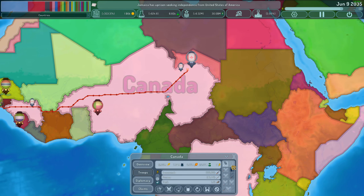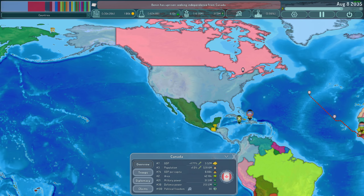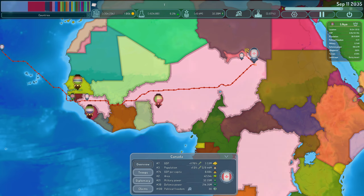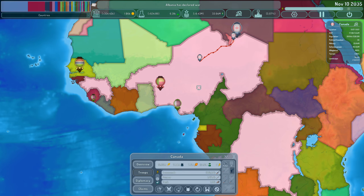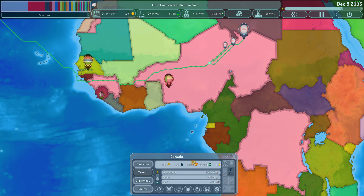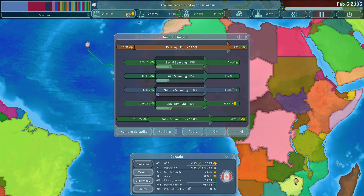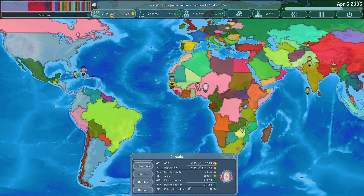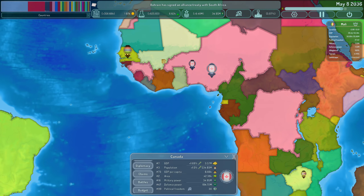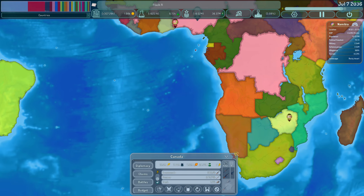Alright. Put everything on Nigeria. We're up at 666. Because of the extra area — that's actually good terrain and not ice, basically. We're now at a 1.5 growth rate. And Namibia's right there — they're weak, which will give us access to Botswana and Barbados, so let's just go for it.